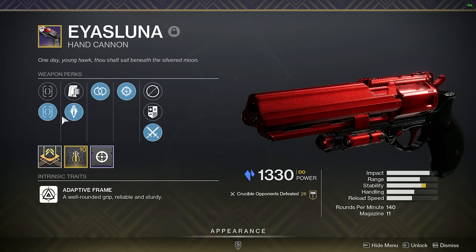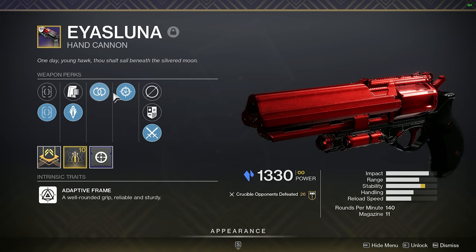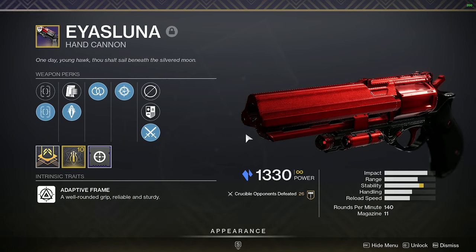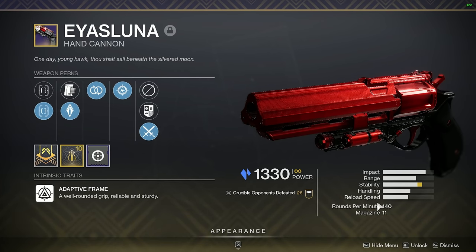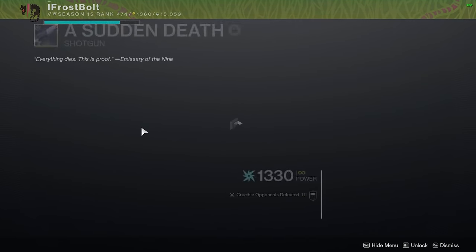And it might remind you of the Oz Stranger — behaves a lot like it and it feels really good to be honest. So I'm gonna show you my roll now. I have Hitmark HCS, Armor Piercing Rounds, Perpetual Motion, Snapshot Sights with a Stability Masterwork. Upon my first impressions, I can just tell you it acts like a 140 and it's gonna do everything that you want it to do. Everything is now depending on what perks you can get and what the God Roll is.